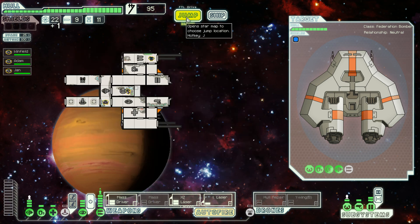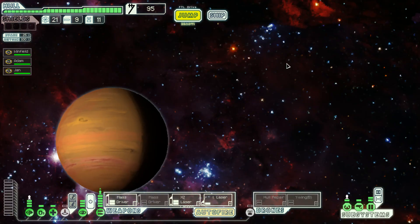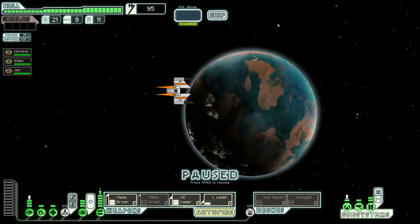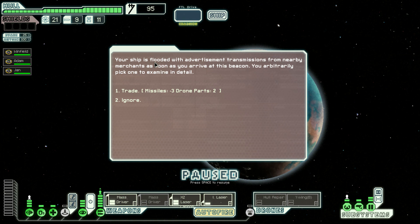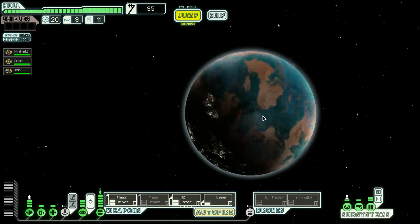We accept the escort mission and receive a bit of fuel as a down payment. We now have a quest marker and it's all the way by the exit, so we can go wherever we want. A pirate ship is flooded with advertisement transmissions — ad block, ad block! Missiles for drones — no. Distress signal — I think I can swoop around, let's risk a little bit.